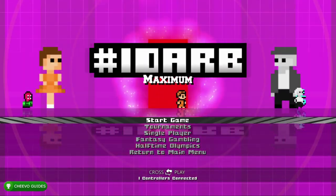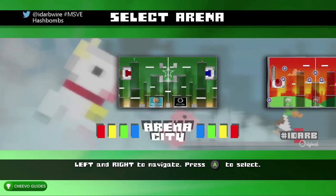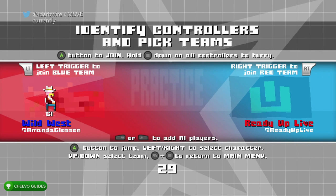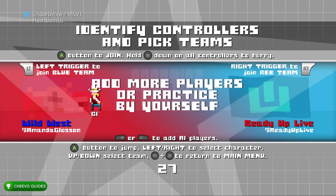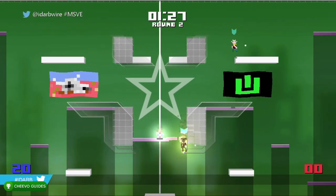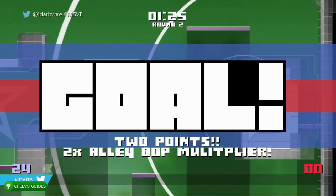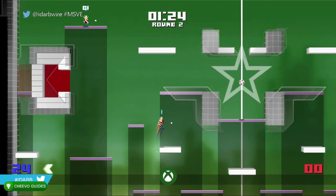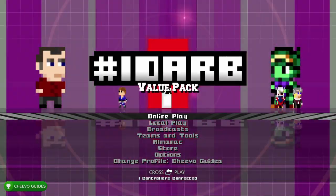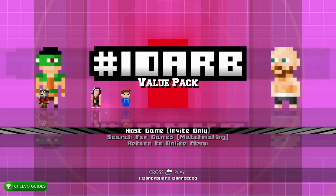For the alley-oop achievement, some recommend using two controllers, but controlling two controllers as one person is really difficult. If you have a friend, roommate, or family member to help, that makes it easier. Otherwise, start a game with yourself and one CPU ally, and don't put anybody on the opposing team. Eventually the CPU will pass it to you — just keep jumping in front of the goal and they'll pass for the alley-oop. Catch it and shoot it in for the achievement worth 100 gamerscore.